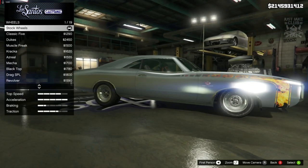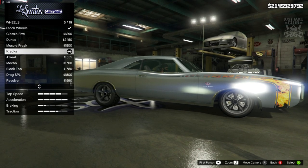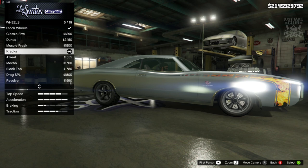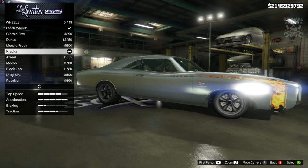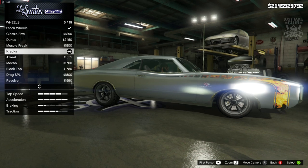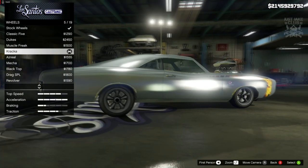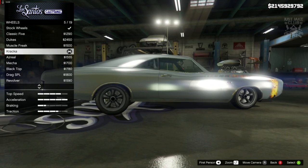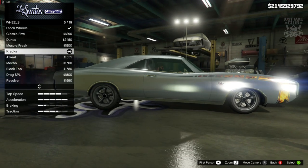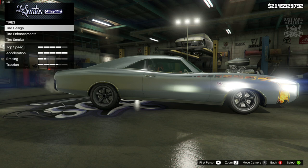For the wheels, we are going to go into wheel type, into muscle, and grab these Cracker rims. For the colour, you will want to get them in chrome if you can. I am in story mode at the moment and chrome is not an option for me until I go into a mod menu and change it, but for the time being I do have them in alloy. If you can't afford chrome — because chrome is quite expensive — you can keep them in alloy, but they are going to look ten times better in chrome.